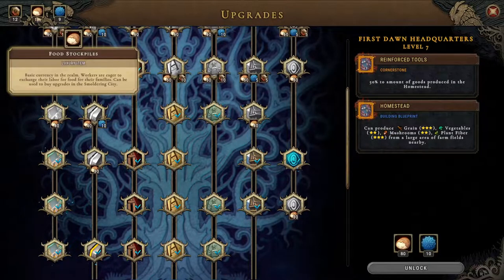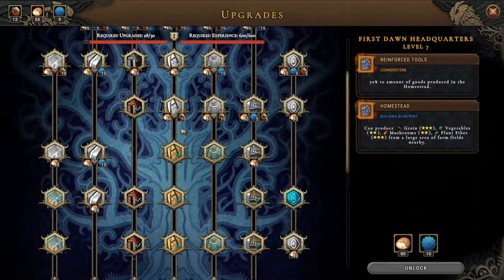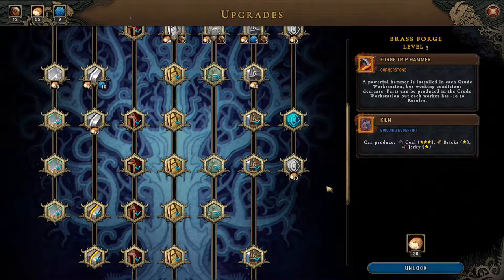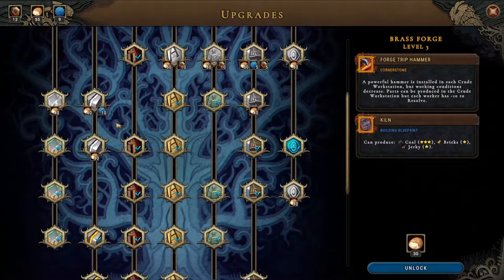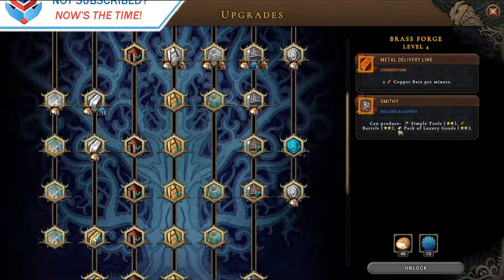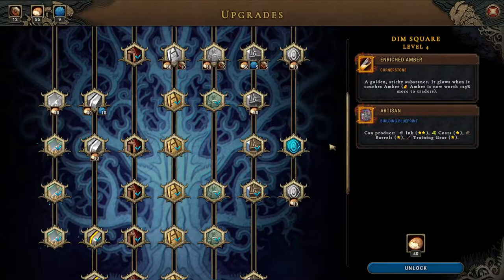It's time to head out on a new map. We have 55 food stuffs, 12 artifacts, and 9 machines. The kiln cornerstone isn't great, but this one is pretty good — two copper bars per minute. The misty cornerstone with simple tools, barrels, and packs of luxury goods also has enriched amber and golden sticks now worth 25% more to traders, which isn't bad.